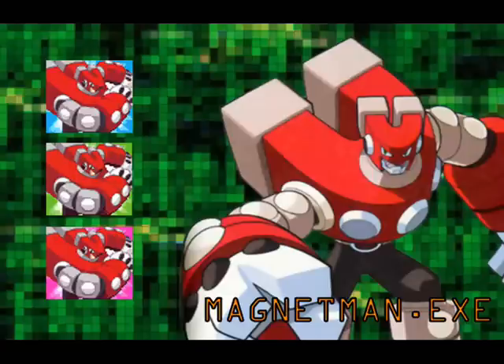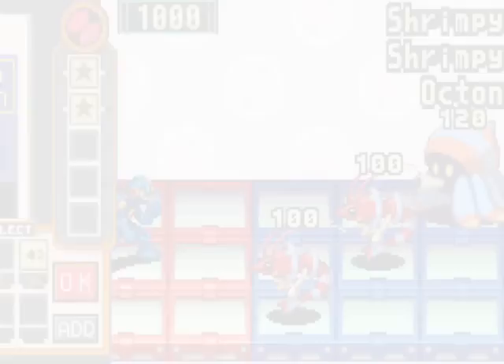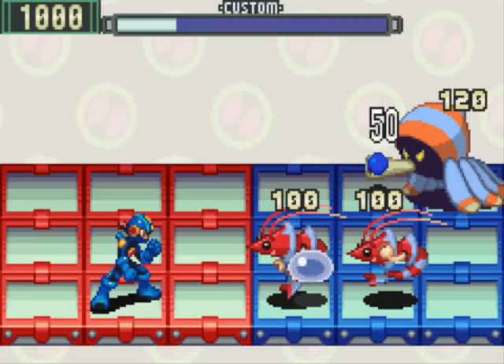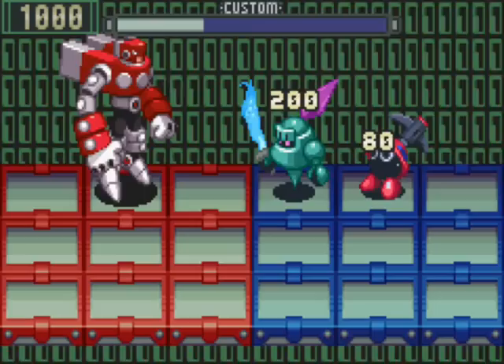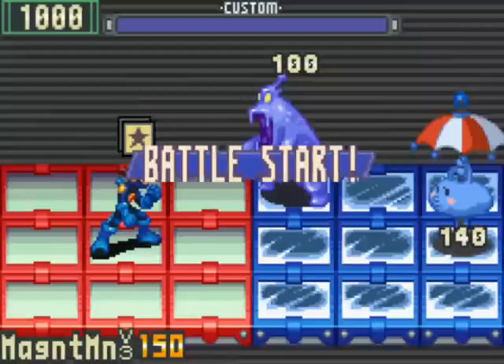Next up is Magnet Man! Magnet Man executes a North-South Tackle which does 130 electric damage to every enemy he touches. If there isn't enough room for his negative counterpart to generate, he simply executes the tackle on his own. Magnet Man version 2 gives the tackle a little more power, doing 140 electric damage. With version 3, Magnet Man's North-South Tackle does 150 electric damage.